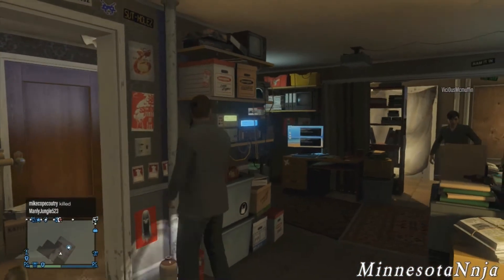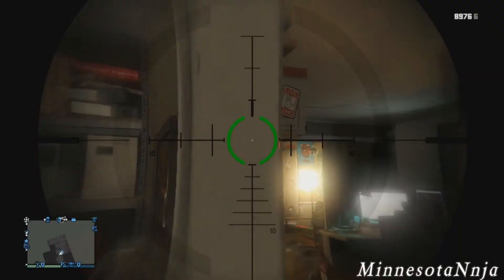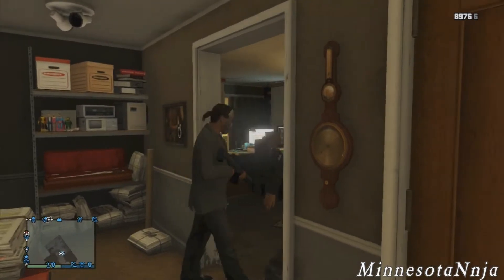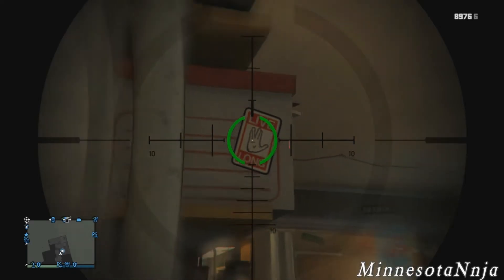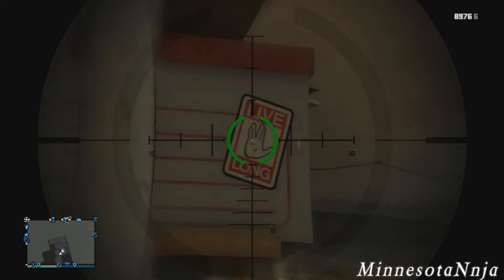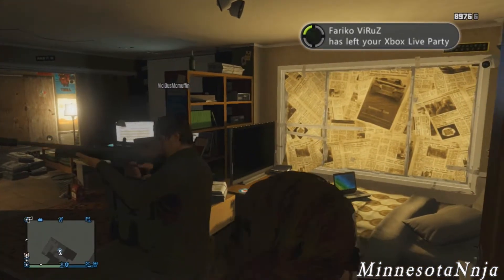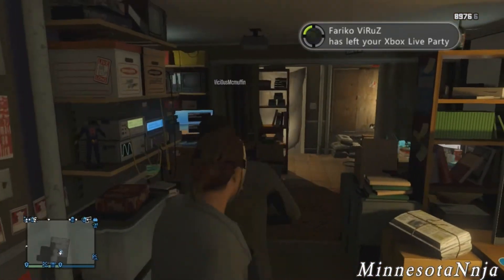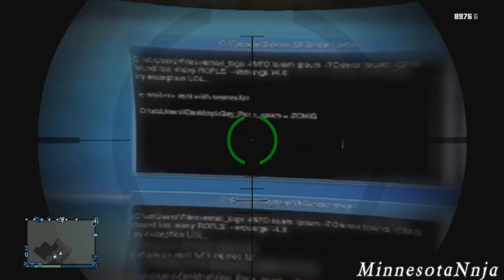Anyways, if you're here for the Star Trek easter egg, you just go right here and look at this box. I can't see it with my pistol, so I'm going to pull out my sniper rifle and zoom in. And as you can see, it's a Live Long and Prosper easter egg — it's the gesture from Star Trek. I thought it was pretty cool. I never watched Star Trek myself, but I did see the movies. I don't know if that counts at all, but whatever.